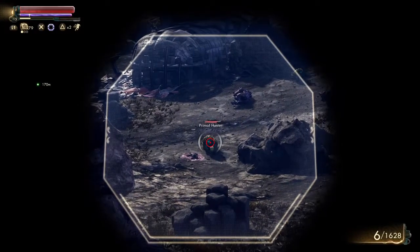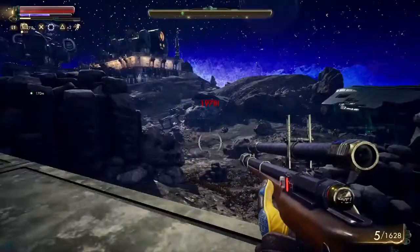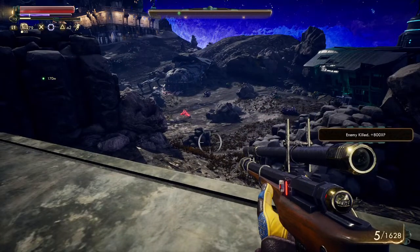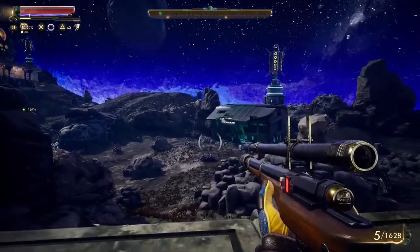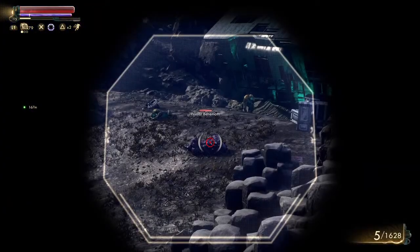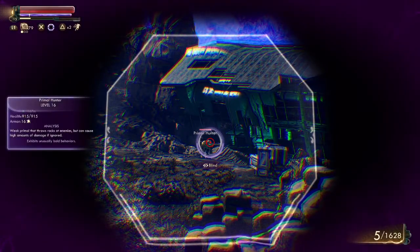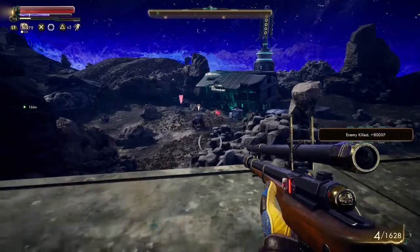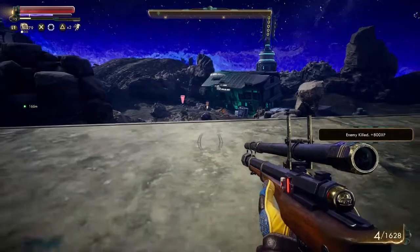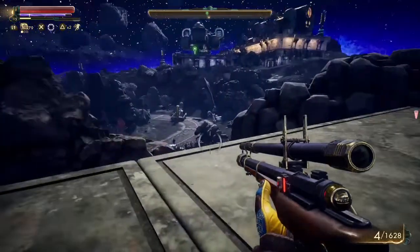Now let's see what we can do to these guys here. We got this guy right here. That's what I'm talking about — one shot. Of course, that was a little one. Where are the big ones at? This guy right here. We got another primal hunter over there. Okay, they don't know where I'm at. That's how it's supposed to be. We got two of them.